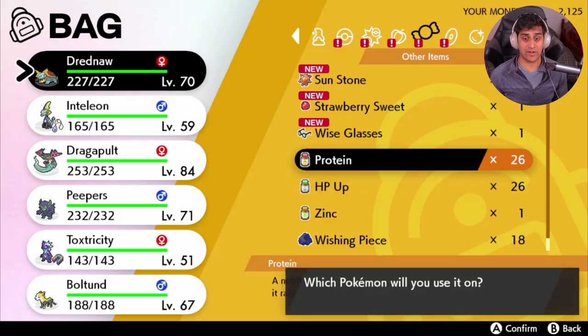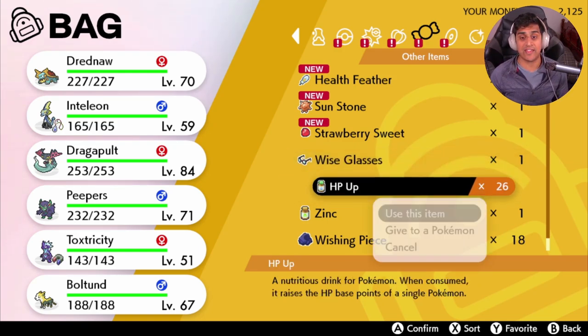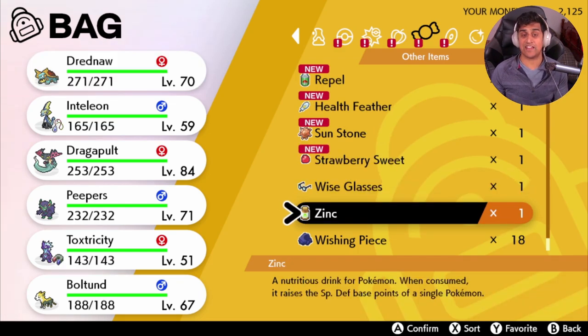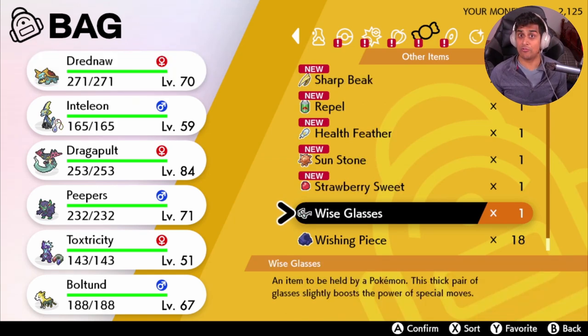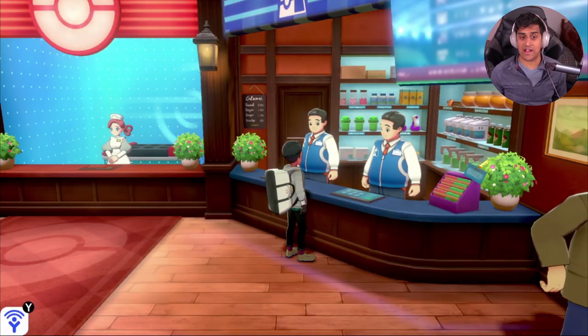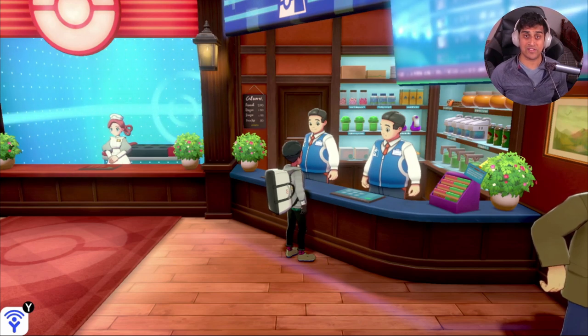I'm going into my bag and using all 26 Proteins on Dreadnought — all its Attack EV points go in. If you try to add any extra, the game won't allow it since you can only put 252 in one stat. Then I add all the HP Ups and watch the HP points actually raise. Finally I add the Zinc for Special Defense, and now my Dreadnought is fully EV trained.